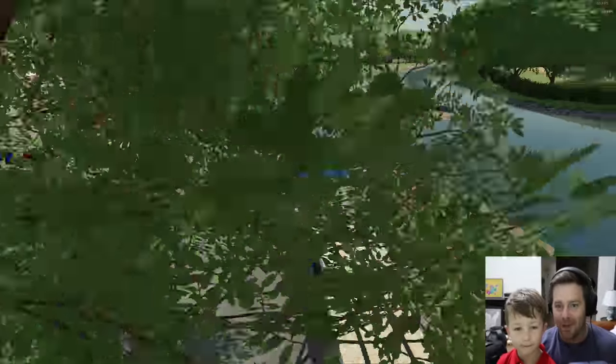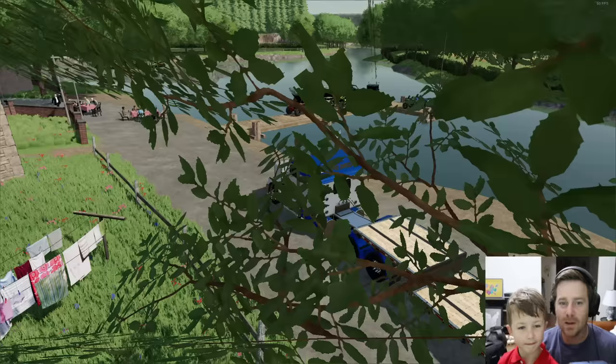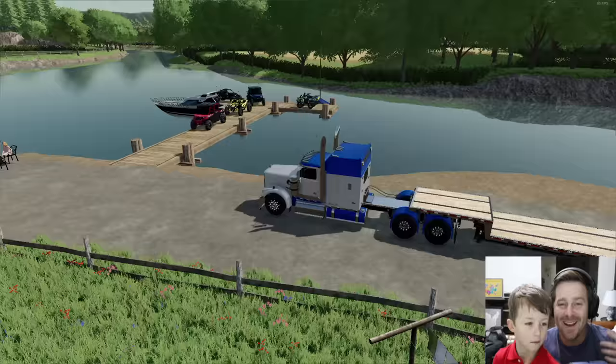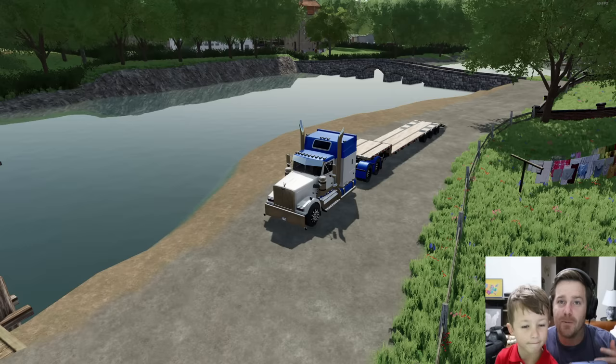Our shipment of awesome mud four-wheelers, ATVs, and all sorts of stuff finally came in — they just dropped it off from the ship. Now we get to make the delivery to everybody who ordered them. They spent tons of money on these custom ATVs. It's not going to be an easy task though — there is water, bridges, mud, trees, and there may even be vehicle accidents and rocks falling down.